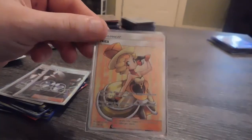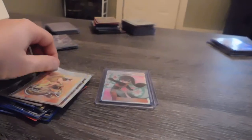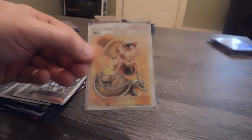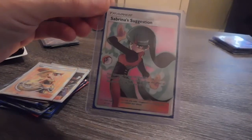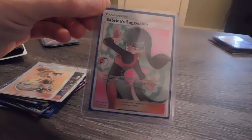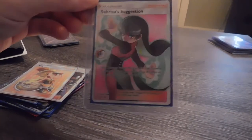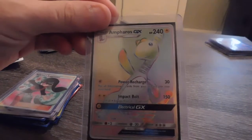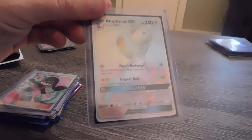And then I have Anita. Ingo and Emmet was the first one I pulled out of the set, and then I pulled Anita right after. I just recently pulled the Sabrina's Suggestion, which is the card to get out of this set — Sabrina was my favorite gym leader. And then I have a Hyper Rare Ampharos — he's hard to see in the card. That's all for Team Up.